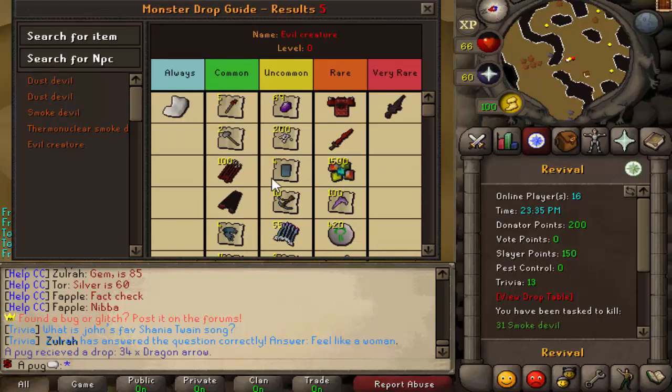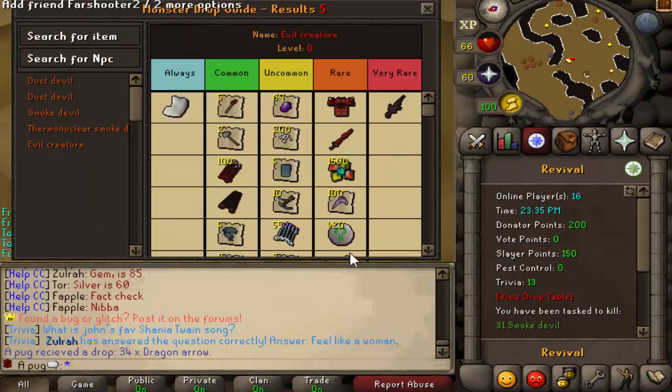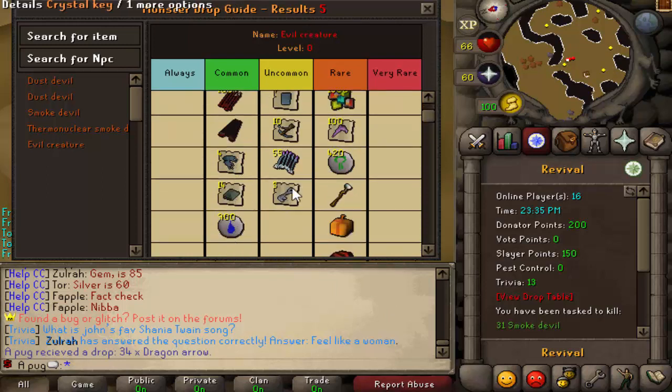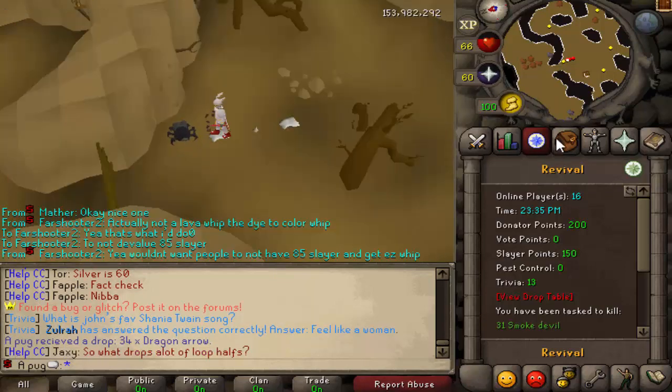I'm looking at the price table already. They're going to have weird random drops, like Steam Battlestaff, some skills, 420 nature runes - because why not? Got some decent cash drops. You can get crystal keys or whatever. Darklight being the very rare. So they're pretty cool.